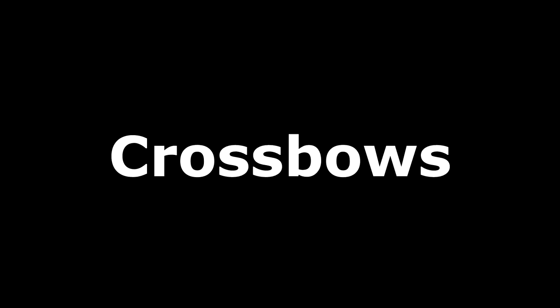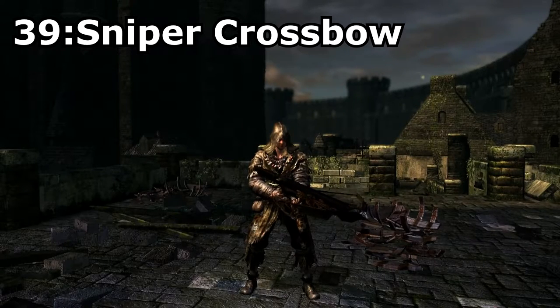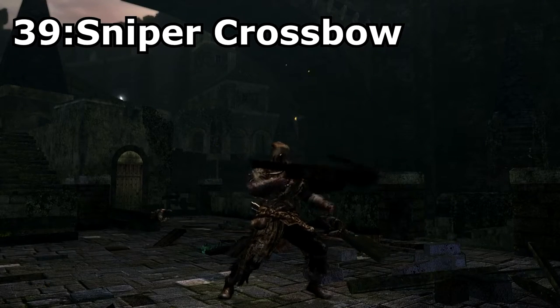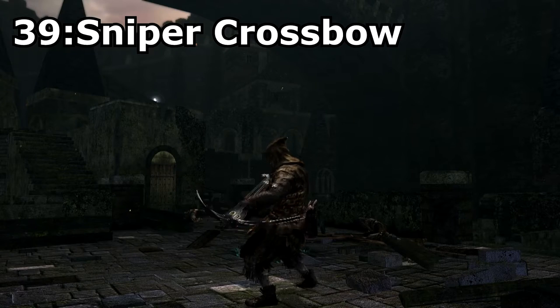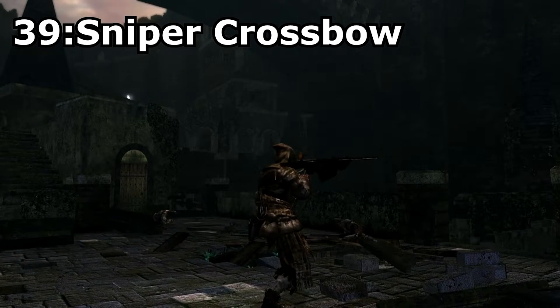And finally, we have Crossbows, starting with the Sniper Crossbow, found on a corpse on the roof of Sen's Fortress. This crossbow isn't the strongest one out there, but in my opinion is definitely the best looking one, with the awesome mixture of gold and black. The way the player holds this crossbow as well is really nice, as it makes you look like an actual sniper.